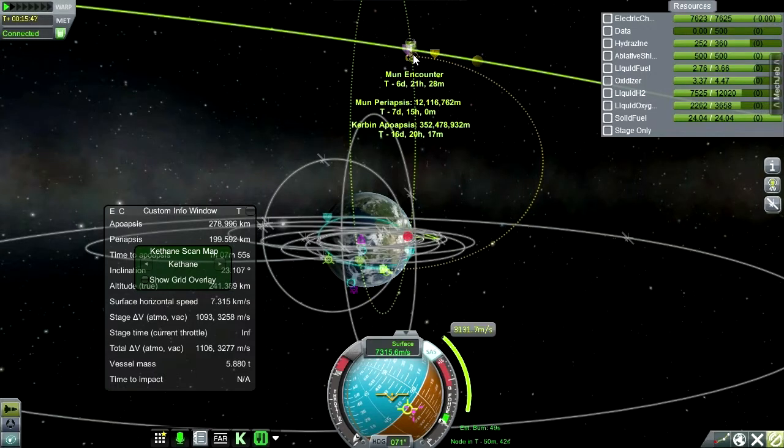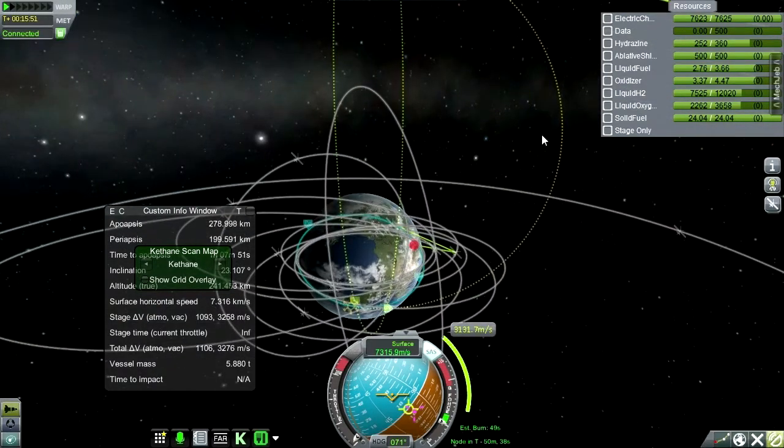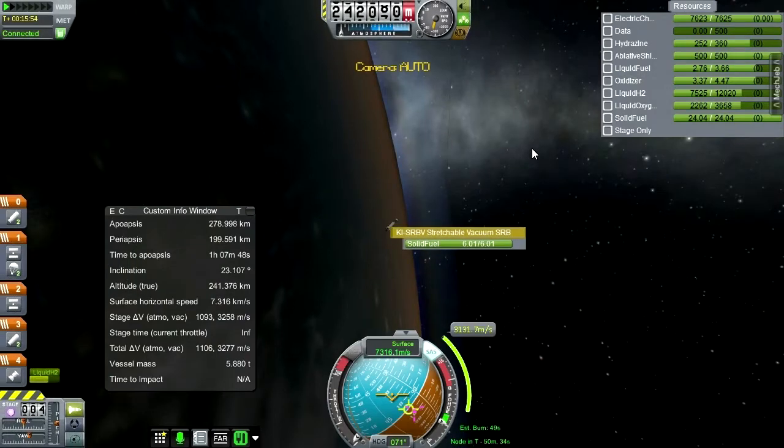I'm just going to take this — moon periapsis 12,000 kilometers — and we don't have to mess with that. Perhaps a mid-course plane change to get that closer. Now I think we have a very small reaction wheel on here, so we can slowly orient, or I could use the Remote Tech flight computer.